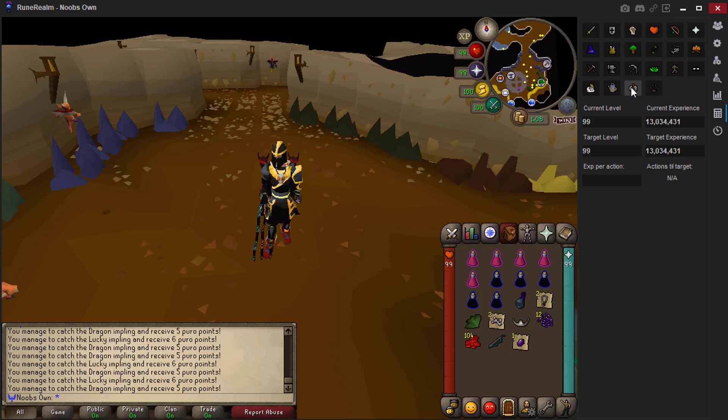You also have an experience calculator. For example, if I set runecrafting with a current level of 99 and a target of 50 million experience, and set 25 experience per action, it would tell me I'd need to do 1.4 million actions to reach that goal. Of course this is inaccurate to the real experience per action, but if you know your goal experience and want to calculate how long things would take, this is a very good method for doing that.